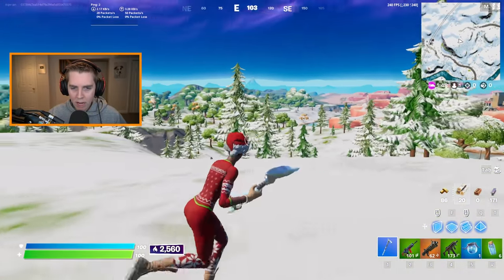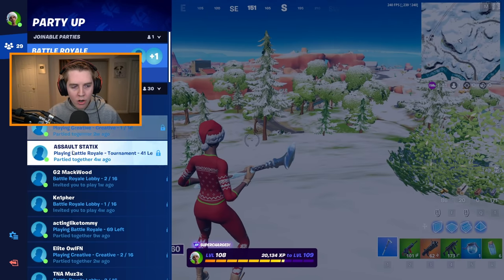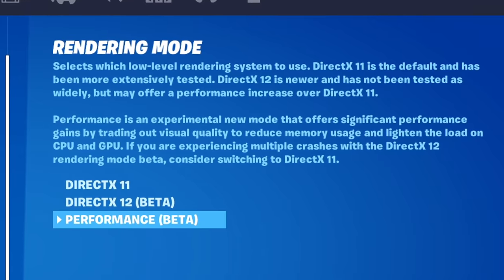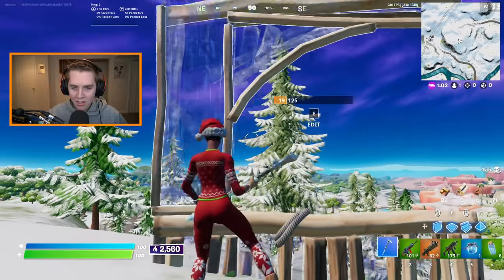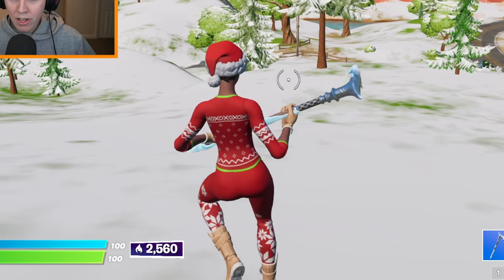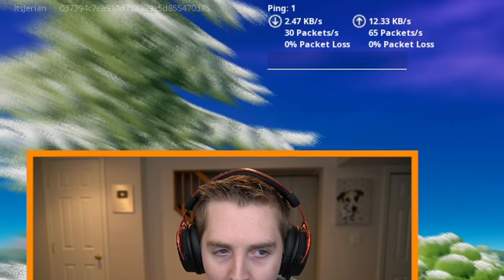Starting with performance mode and the random blurriness you now get — you can see the settings are annoyingly on the left side of the screen now. I am on performance mode, which is now in beta. Epic added anti-aliasing to performance mode. My game looks a lot blurrier than in the past. You can see it best when you slide — look at the trees, they're insanely blurry.